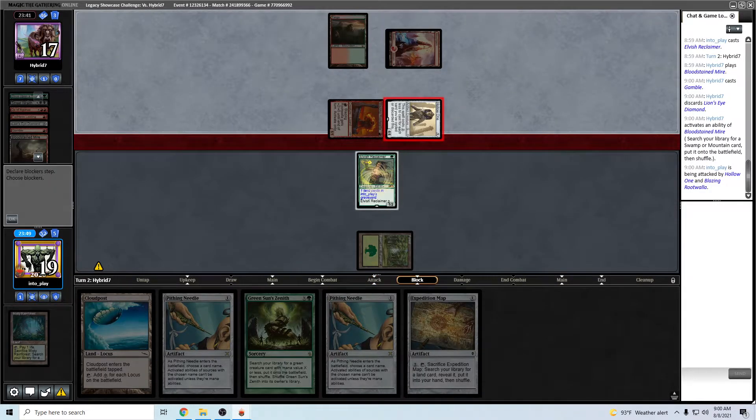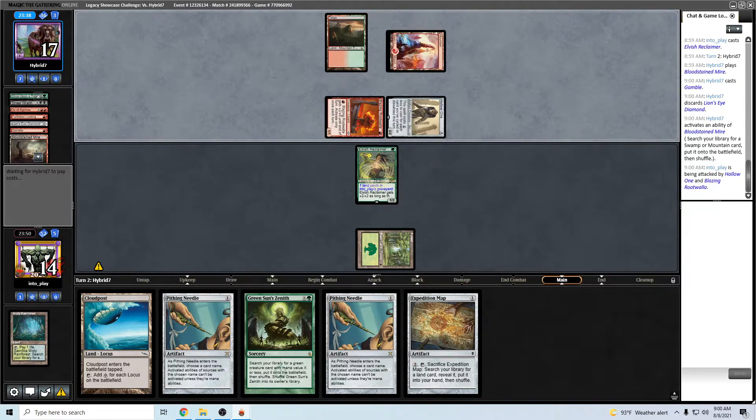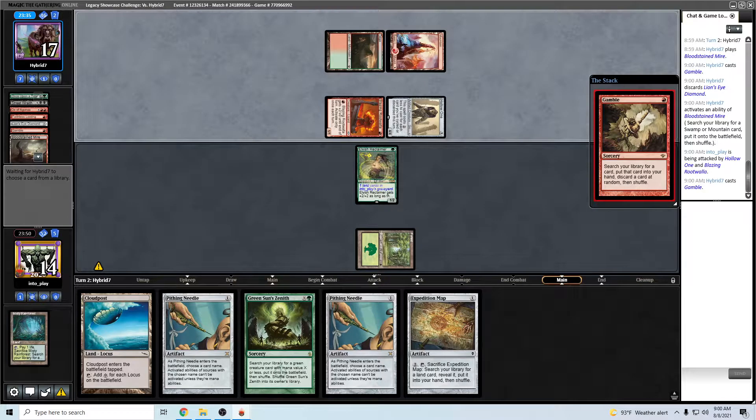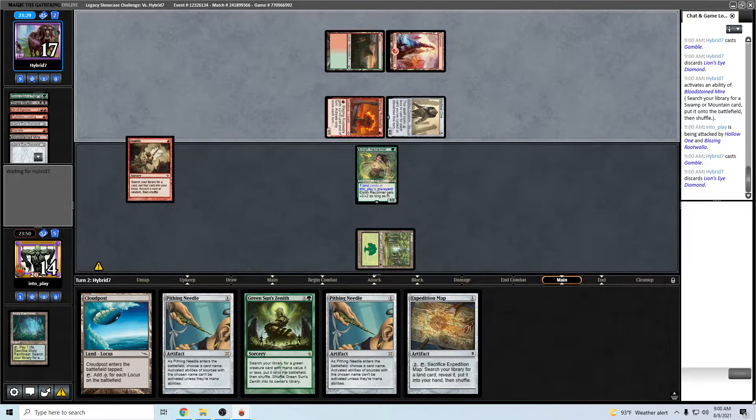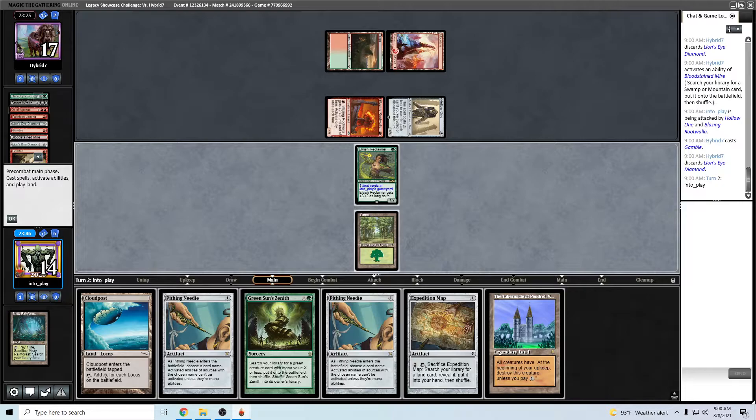I'm going to take it — take 7. I guess they didn't pump it up. Come on, miss on the LED again. Yes, that's pretty bad luck for them. We don't even get our untapped source, unfortunately. Is this Tabernacle worth playing out here? I don't think it is — I think I'd rather just try and live this next turn.